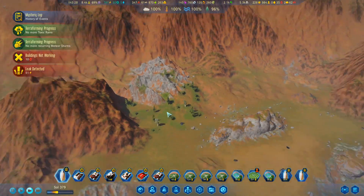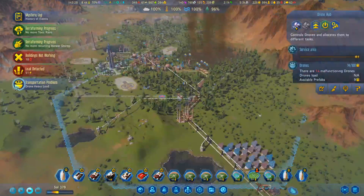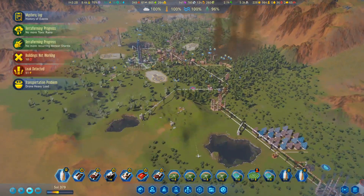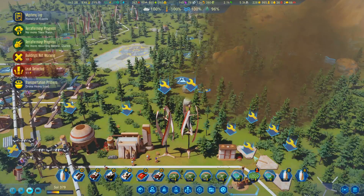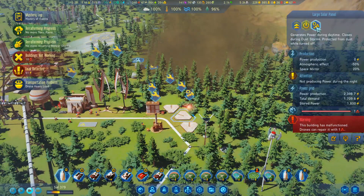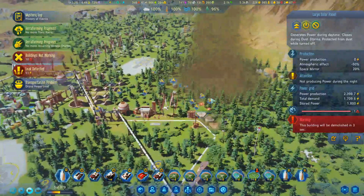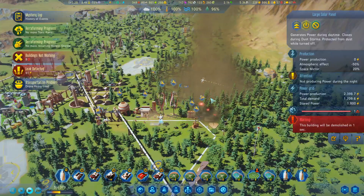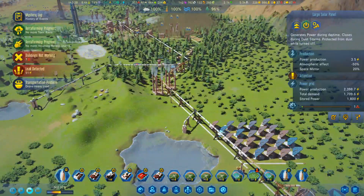Oh, I got some trees up here on the mountain's edge. Looks nice. We've got a heavy load — they're trying to fix everything there. Honestly, these things aren't really worth fixing.